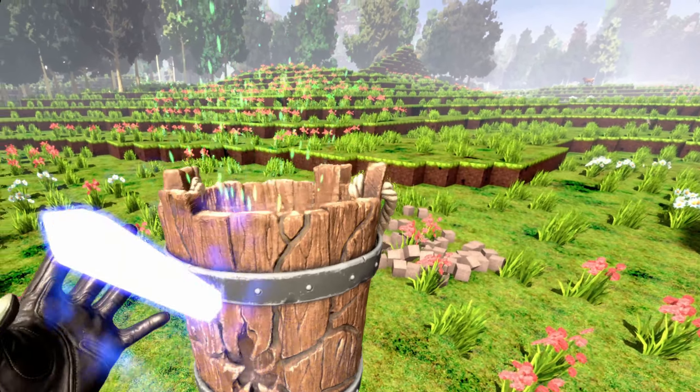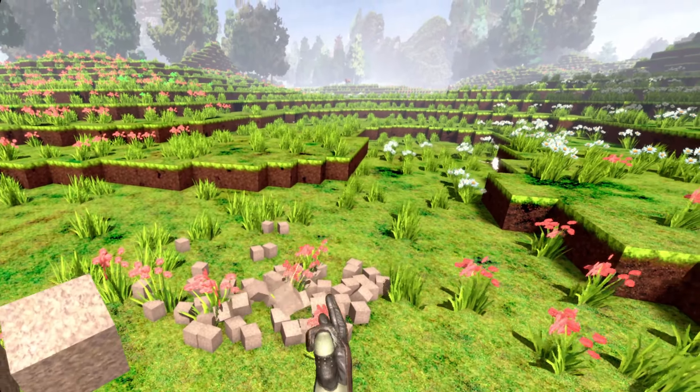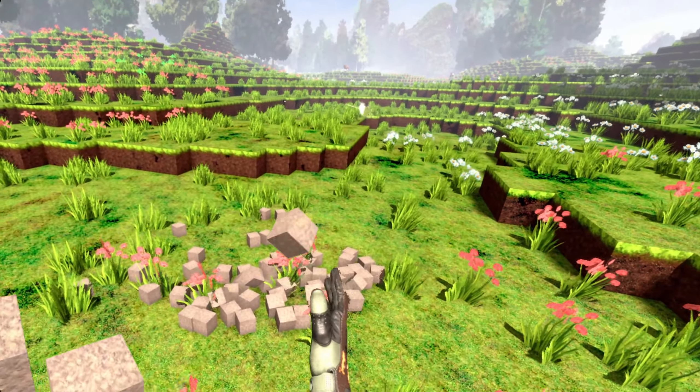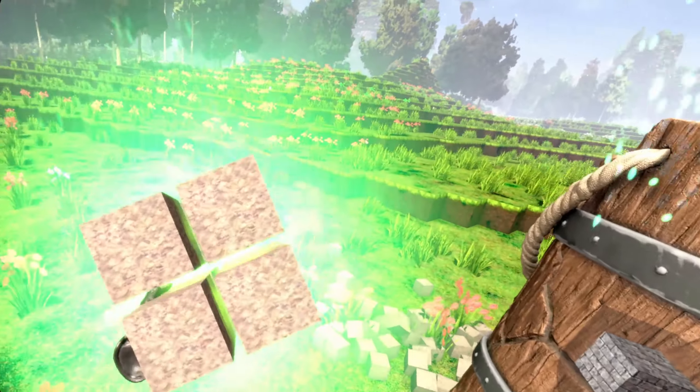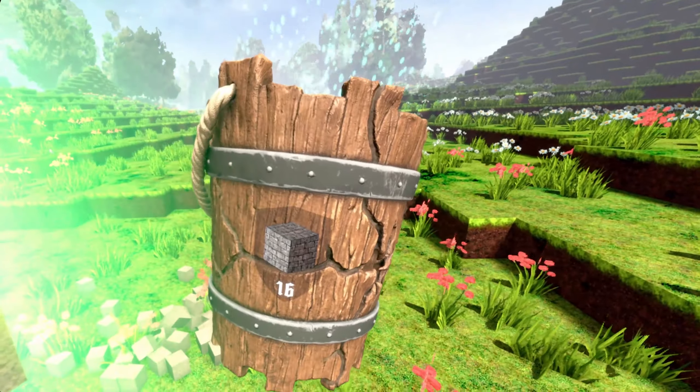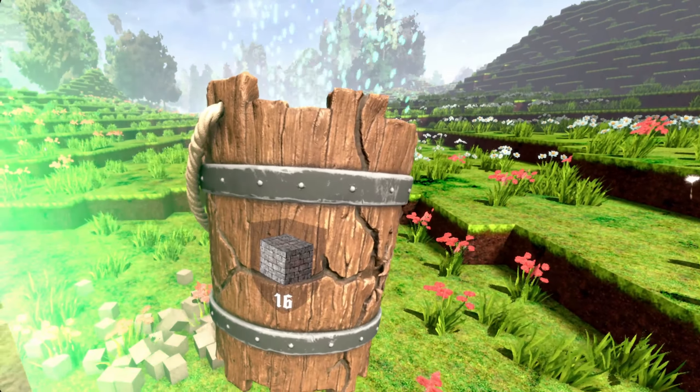Another really cool thing is that if you craft one of the original recipes of the game, like this — this is the front of the bucket — if you tilt the bucket you can see what kind of item you will get, and you can also see the amount of items that you will get from the crafted recipe. So in this case, it shows that we should get 16 wall stones.